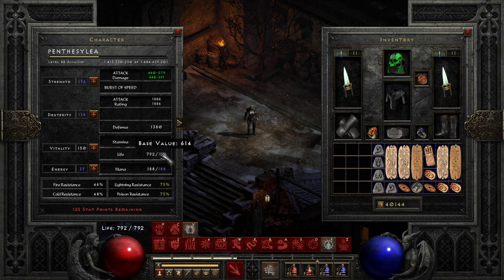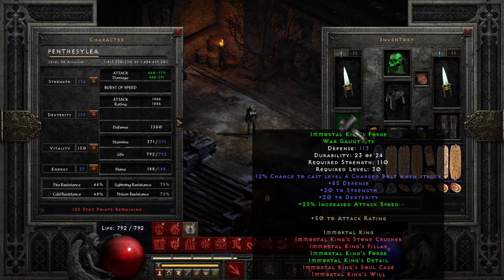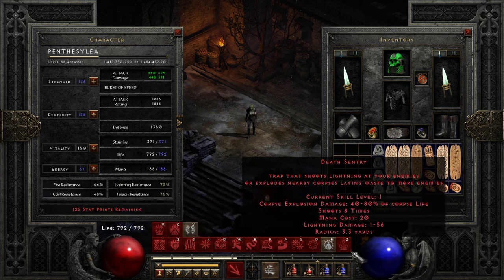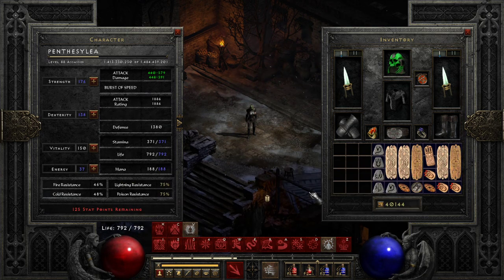Now in this game, let's first look at the gear — that's why this game is so good. You can make tons of builds. My gear is rubbish, but you don't need good gear. I have 810 strength, 110 dexterity, 150 vitality, and the rest of the points I just save. I even considered putting some points into energy but I don't think I will.